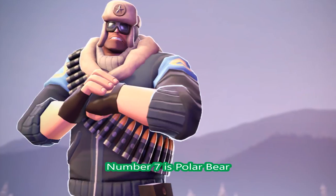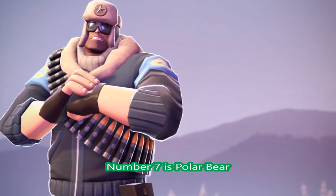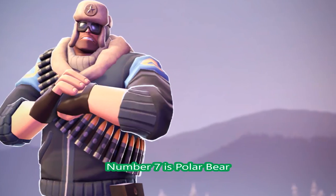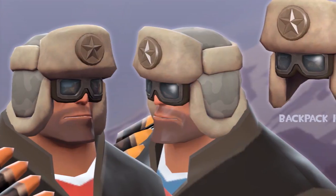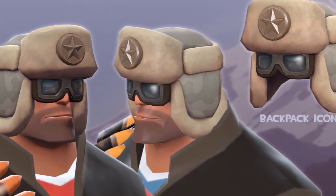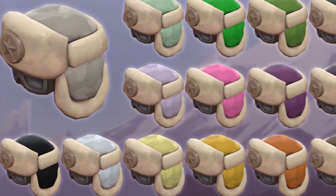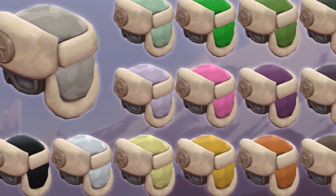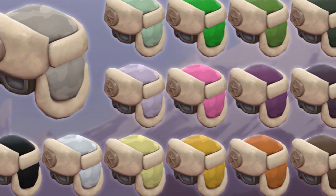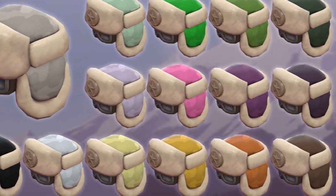At number 7, the Polar Bear — a hat for the Soviet Heavy. He's from Alaska and has to stay warm even though his hands are probably freezing cold. Look at it — very well detailed, very well modelled, and it really shows the Soviet side of Heavy. Determined to fight. And it comes in a variety of camo paint colours. I like the dark green or the sewer green. Mint looks alright too.